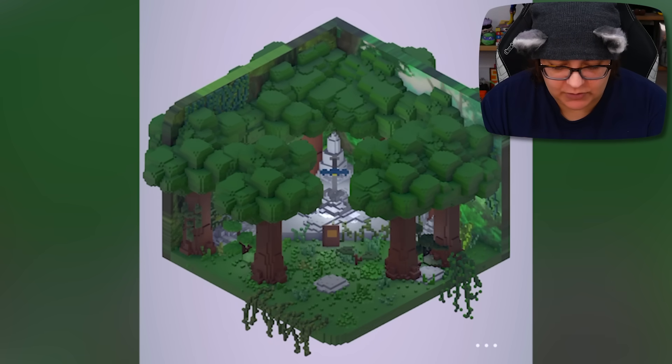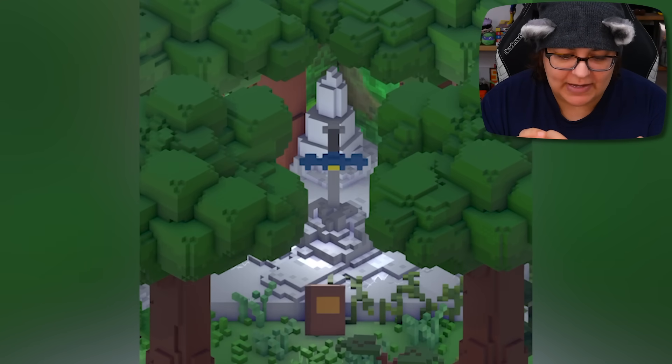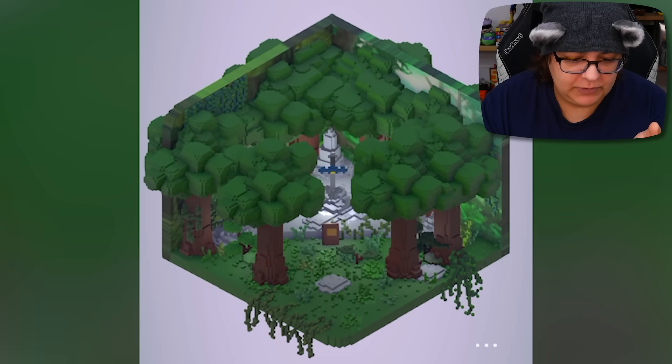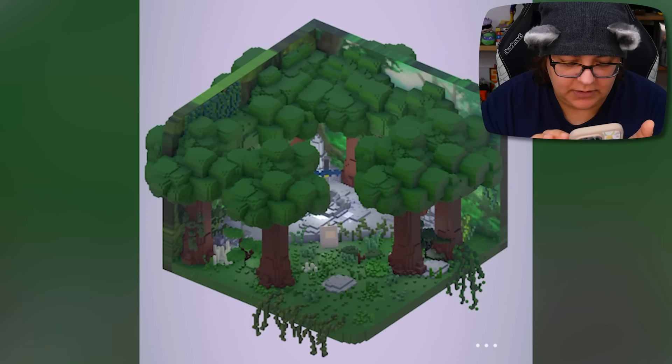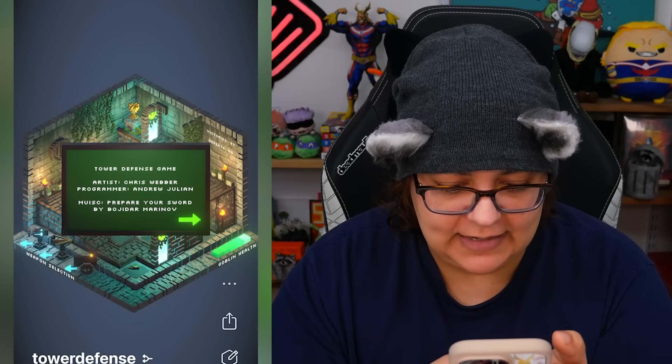Legend of Zelda. We have the sword right here — I'm guessing this is the Master Sword. Let's click it. Nothing. Can we look through? I don't see anything. There's nothing really to interact with. What is going on? How is this an Editor's Pick? This is kind of disappointing. Next.